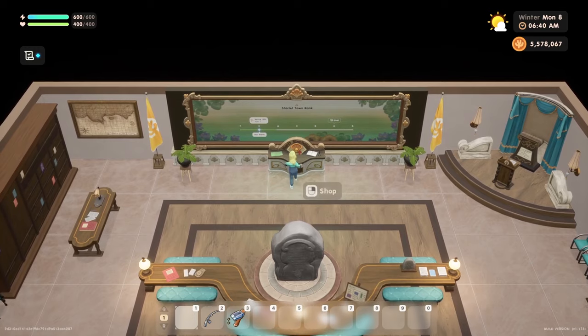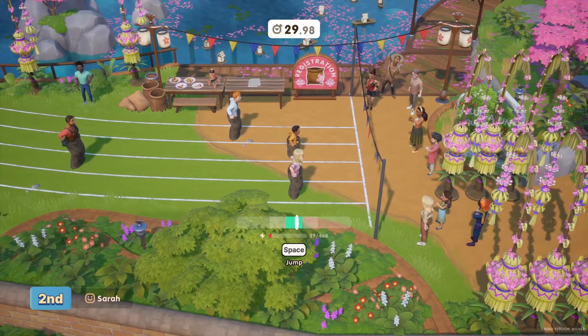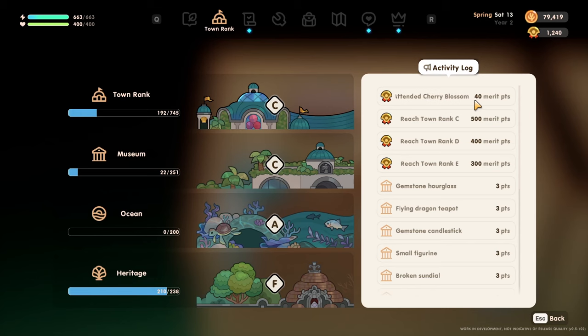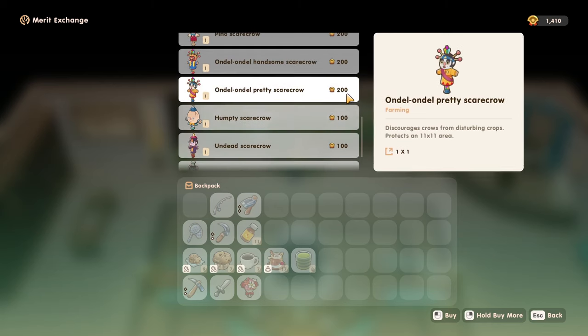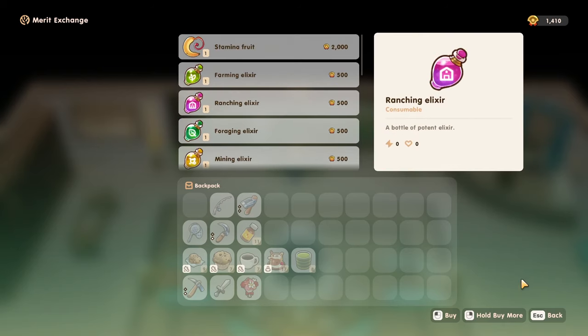First up, there is a stamina fruit that can be purchased with merit points at the merit exchange counter in the community center. You will need to save up 2,000 merit points for the reward, which can be earned by attending festivals, winning festival minigames and main events, increasing your town rank, and completing errands posted on the town's bulletin board by Sam's General Store. Even though there are so many useful and cute rewards available at the merit exchange, I would highly recommend saving up for the stamina fruit first.